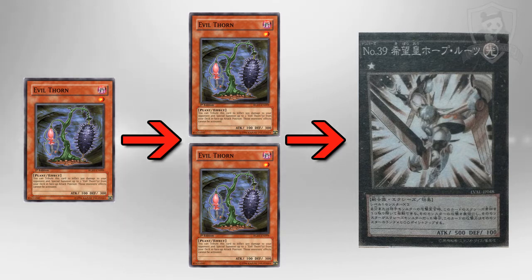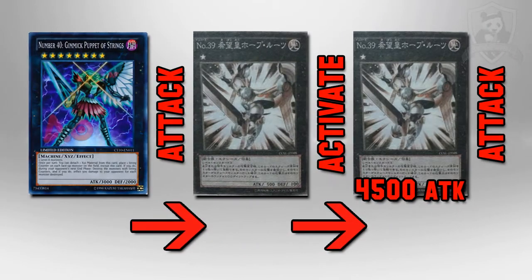The best plays in Yu-Gi-Oh! are the ones that rely on you 100% of the time, because if you're relying on your opponent to make an attack or a certain play, a smart player will realize that benefits you and simply won't. So to get the most out of Utopia Roots' effect, the best thing to do is summon a higher level XYZ monster — for example Number 40 Gimmick Puppet of Strings — attack with Number 40, then activate Utopia Roots' effect to negate the attack. Utopia Roots was a 300 attack monster but now it's a 4500 attack monster, and Number 40 can continue attacking itself. You lose the first attack but get a permanent 4500 attack monster. Do the same next turn and you can get an 8500 attack monster — by that time you'll be looking for game.